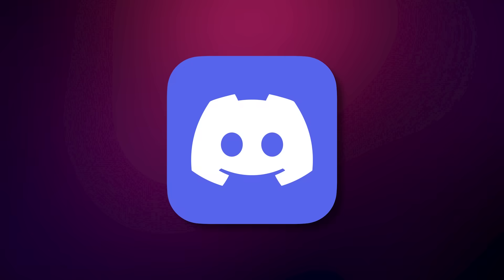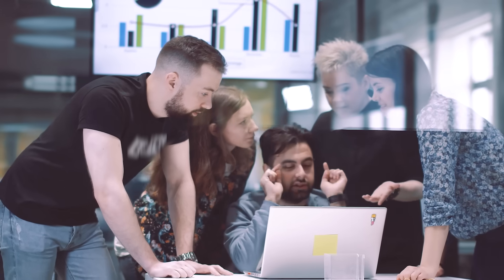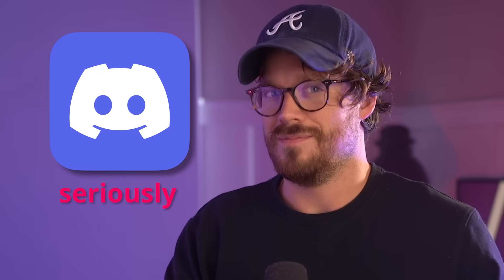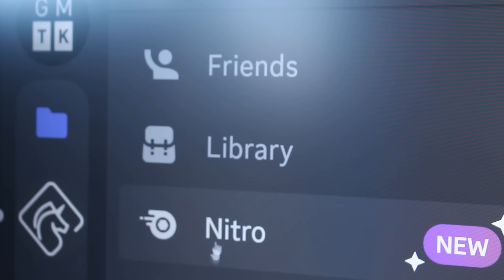The first tool that every game developer needs to learn is Discord. If you're going to become a better game developer, you need to meet other game developers. And if you're going to have a team, you can communicate on Discord — that's what me and my team do. An alternative is Slack, but Slack isn't that great for gamers, so just join Discord. In terms of difficulty, Discord is a 2 out of 10.